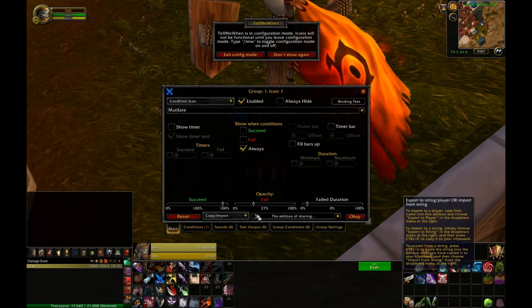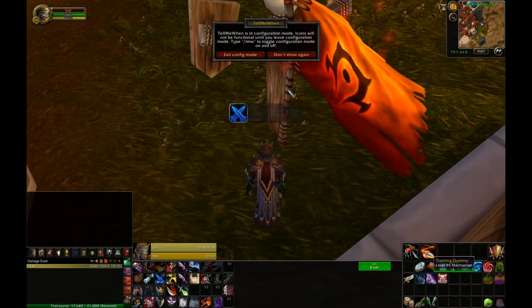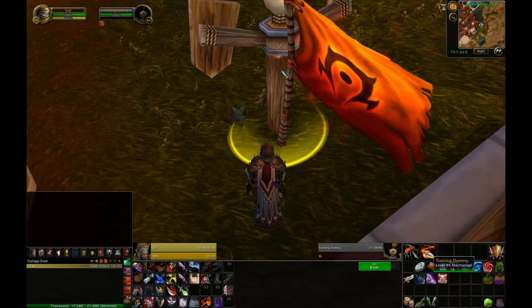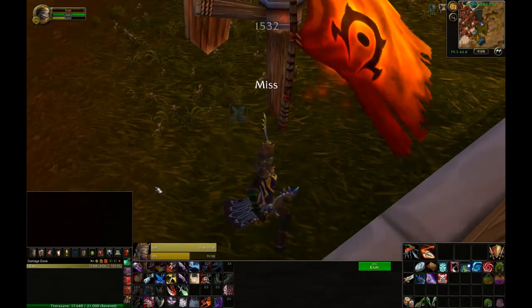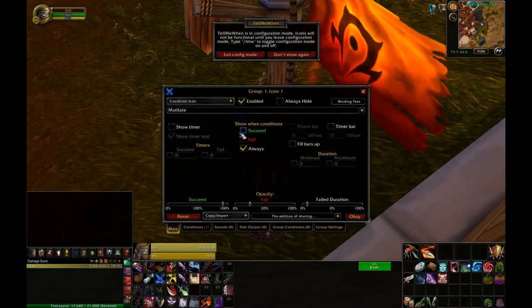If the conditions fail I want my combo points to be a lighter opacity. Right now I don't have any combo points — you can see it light up once I do have combo points. When I spend it you'll see it dim down as I no longer have any combo points.